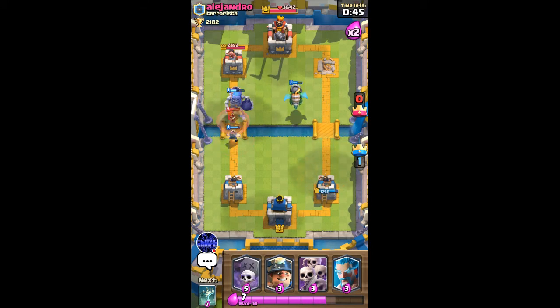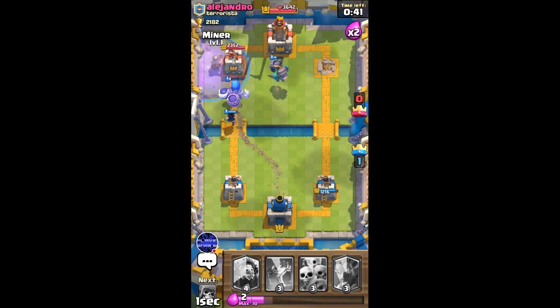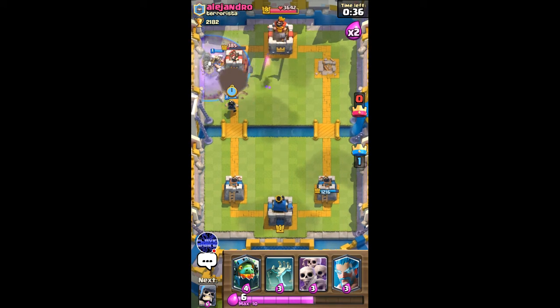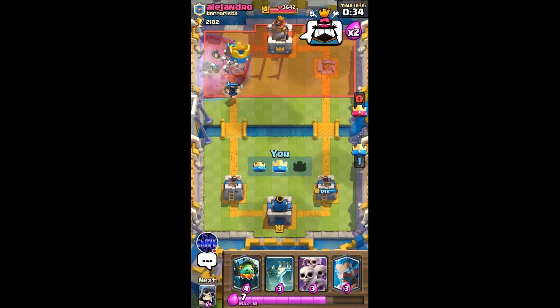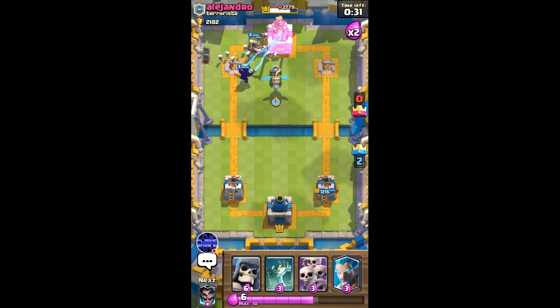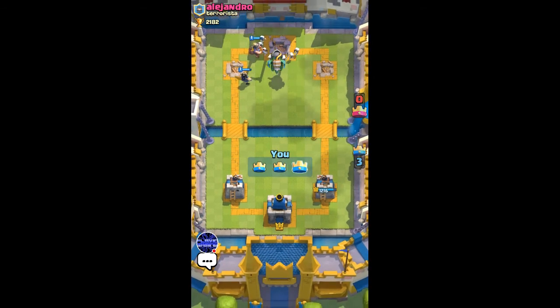I'll go miner graveyard again. The giant bomb is gonna make it to the tower, the inferno dragon is locked on, the miner is locked on, the graveyard is doing so much damage. I'll add another inferno dragon — he's probably already given up. We can easily go for the three crown and that's gonna be a good game right there.